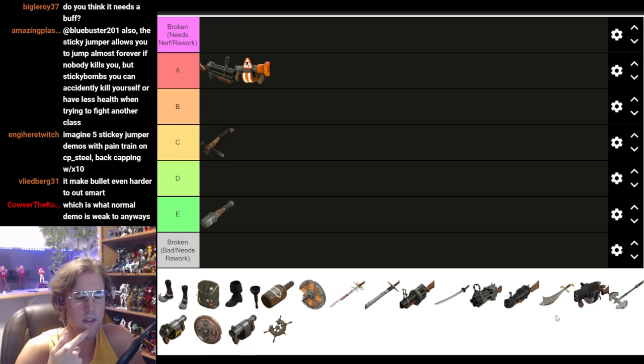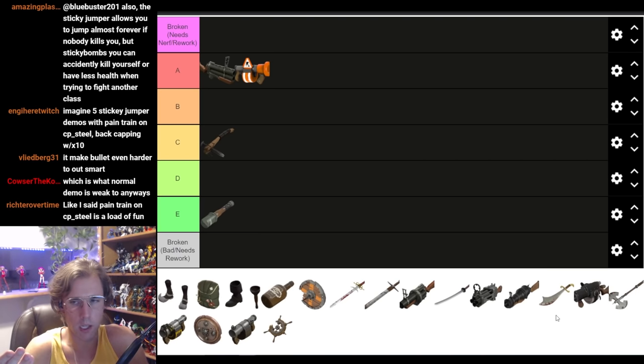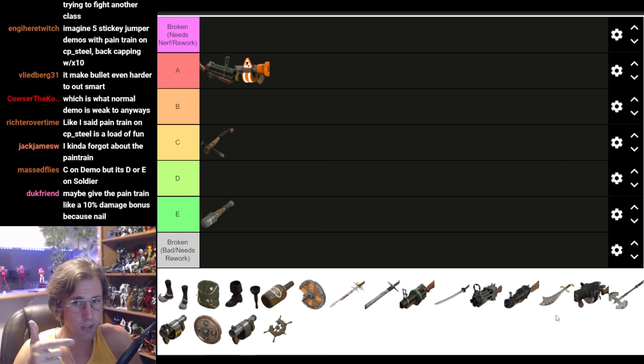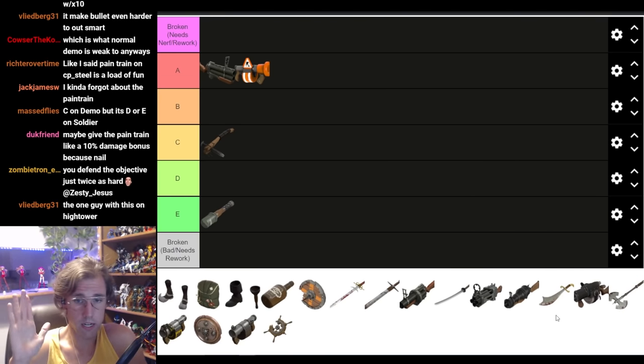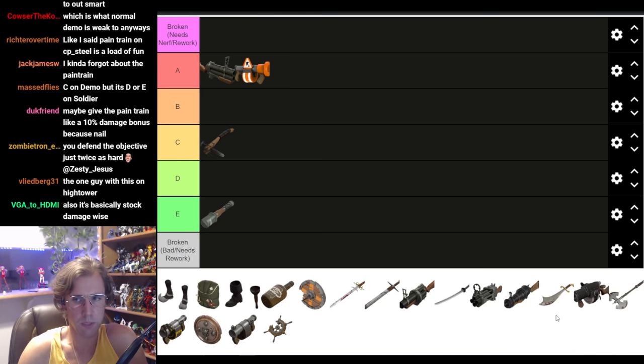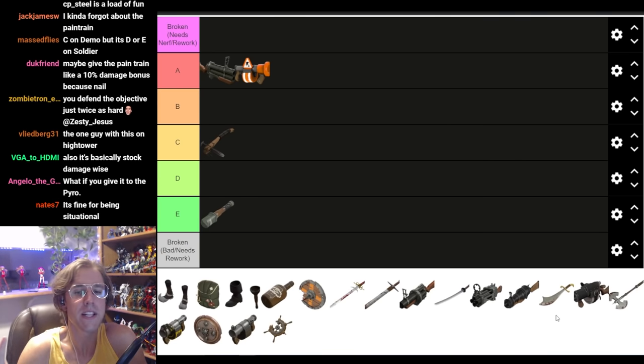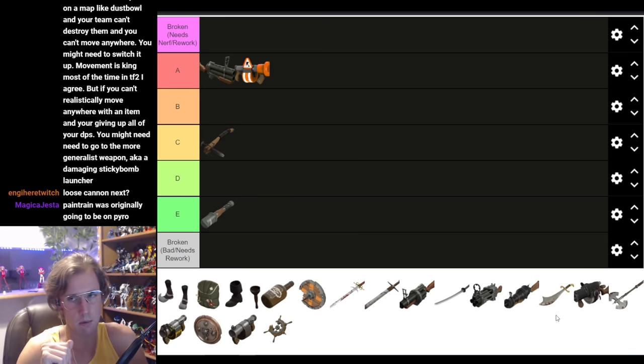There's no point in using it if defending — you're not gonna equip this if you're defending on payload. King of the Hill, 5CP, offense on attack-defend, offense on payload — that's when you use this thing. If you're defense on attack-defend or defense on payload, you're never gonna touch this weapon. Personally, I think it's fine. I don't think it needs a change. Just because it's not as good as Demoman's other melee options doesn't mean it needs a buff. It has its use, its purpose, its little niche. It's a tool. It doesn't need some epic rework to make it as viable as the other Demoman melees.